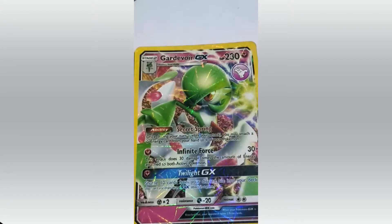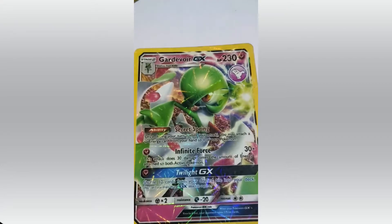Xerneas. Attacks: Secret Spring, Infinite Force and Twinlight GX. Arceus had created Uxie, Mesprit and Azelf. These 3 Pokemon created 3 more Pokemon — Uxie created Dialga, Mesprit created Dialga, Azelf created Dialga.